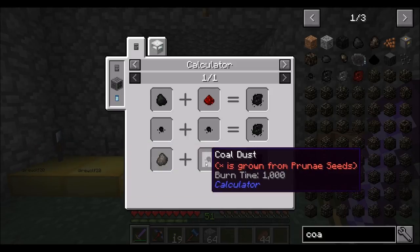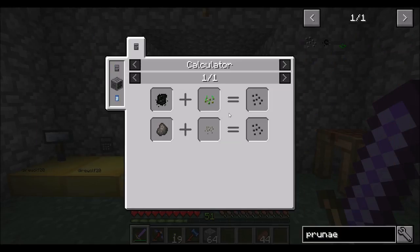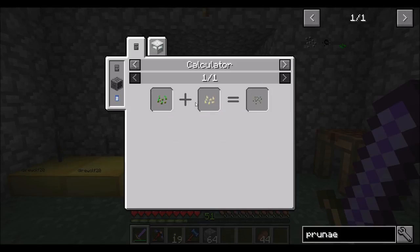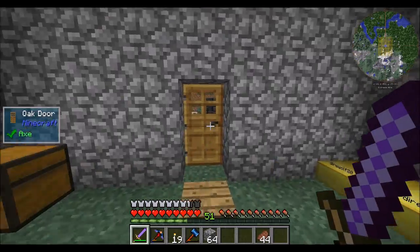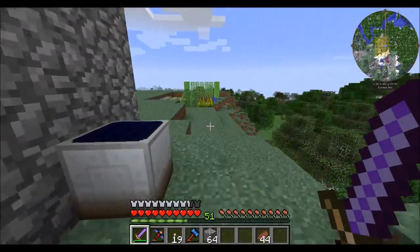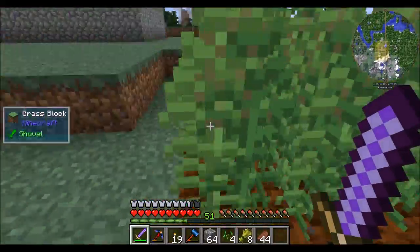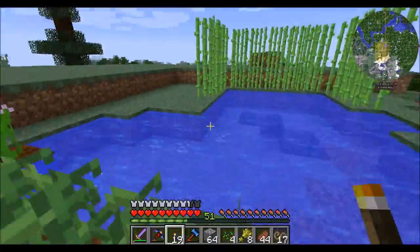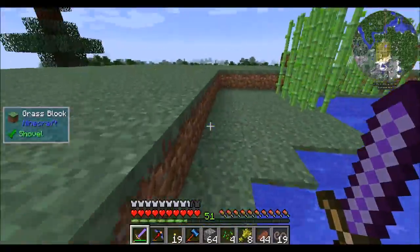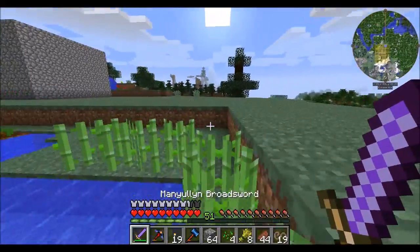Enriched coal needs coal dust, which is grown from prune seeds. Prune seeds don't look too bad - it's a combination of Coal Coke and broccoli seeds, with broccoli seeds being a combination of regular seeds and pumpkin seeds. Long story short, I need to go find pumpkins because I don't have any. I think I've seen some around. We definitely have some regular wheat seeds, so that's fine. Might as well do some farming while I'm over here.